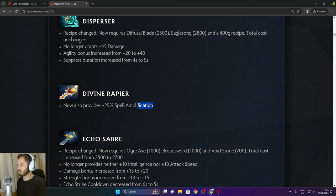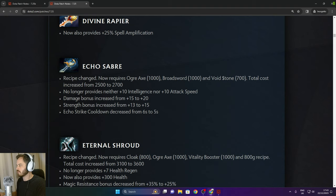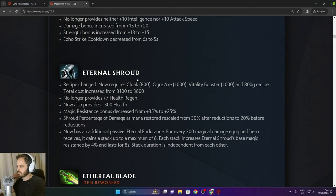Echo Saber now requires Ogre Axe, Broadsword, and Voidstone. Total cost increased from 2,500 to 2,700. No longer provides INT or attack speed, but damage and strength bonuses are increased. Eternal Shroud now requires Cloak, Ogre Axe, Vitality Booster, and 800 gold recipe. Total cost increased from 3,100 to 3,600. No longer provides 7 health regen but now provides 300 health. Magic resistance bonus decreased from 35% to 25%.